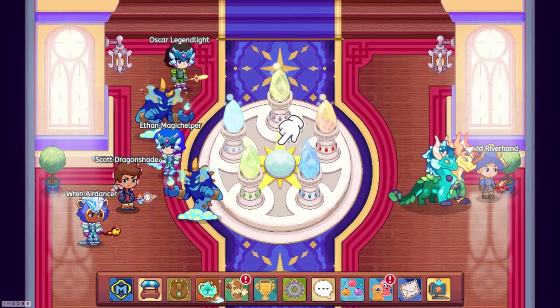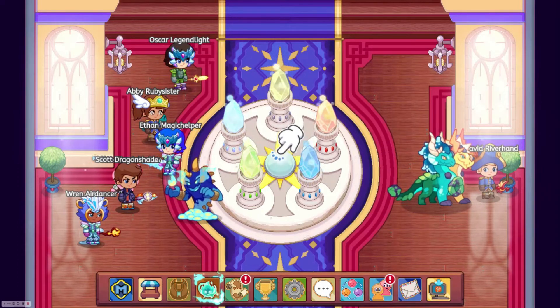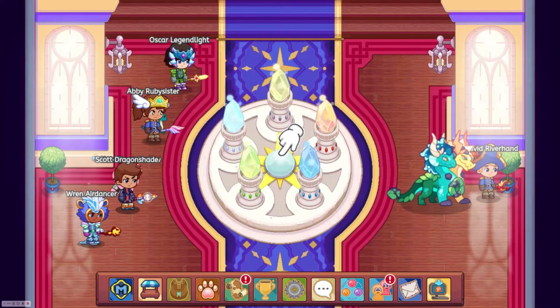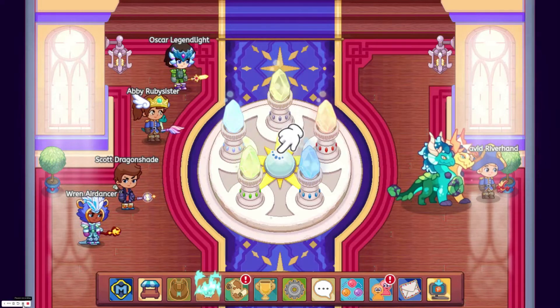So first of all, before you even get to the Puppet Master, you have to battle five bosses with each of them being a different element. For Shadow Gerald, which is the first, you're going to want to use two ice pets and an ice relic.